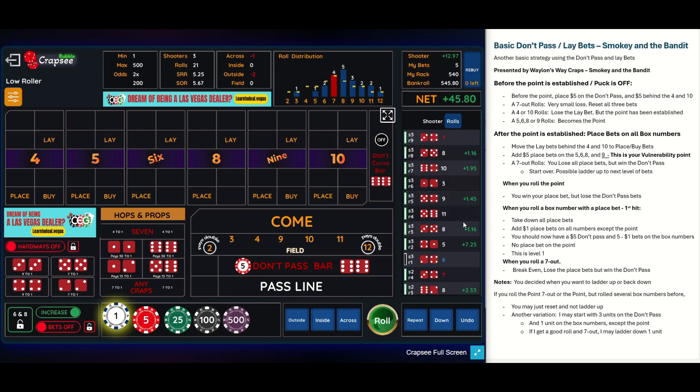If we would have done that at level three, we would have gotten a lot more money because we would have had more bets out there. I kind of like starting a little bit higher — instead of starting with one unit and working my way up, I'd rather start in the middle around three. Then I have a choice of either going up or down depending on how the table's going. That's the variation I wanted to show.